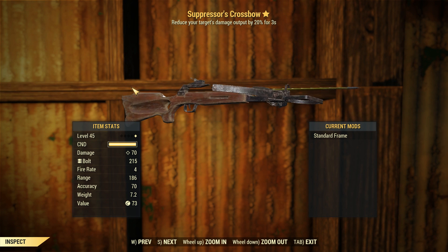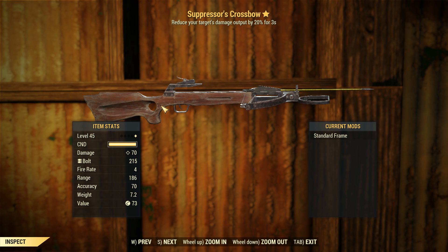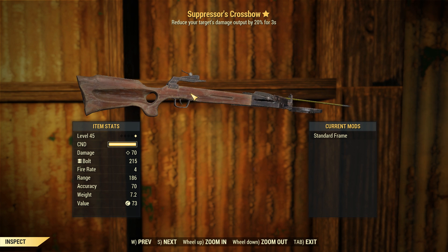G'day, this is Captain Noobent. This is a Suppressor's Crossbow. This is one of the new weapons added by Fallout 76. It's never been seen before, which is kind of nice.